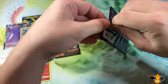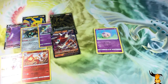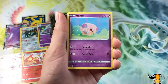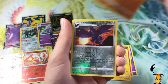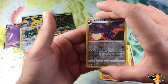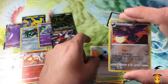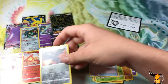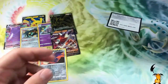Alright we got a Sword and Shield pack. We got a Galarian Zigzagoon, a Sizzlipede, a Sinistea, a Ball Guy, a Golbat, Eldegoss, Energy Switch, a Grimmsnarl, and a Corviknight reverse rare — always nice to get. We are good here. Now into another Evolving Skies pack — hopefully we can get something pretty awesome. Going to finish up these single blister packs.